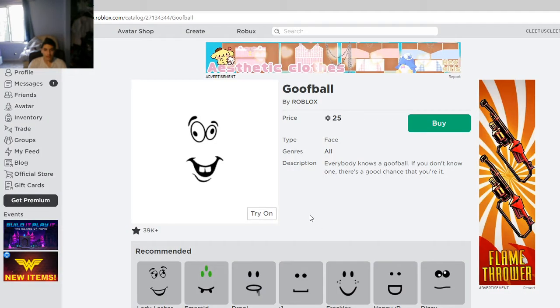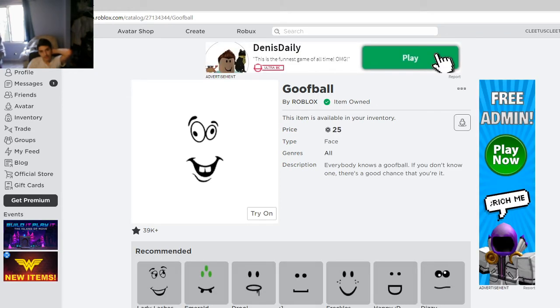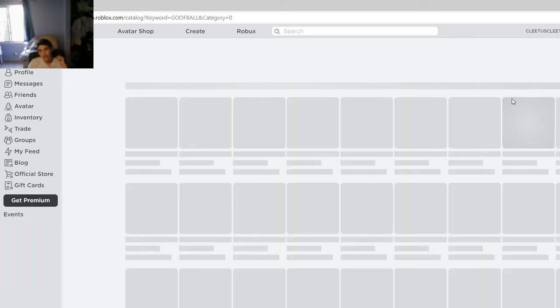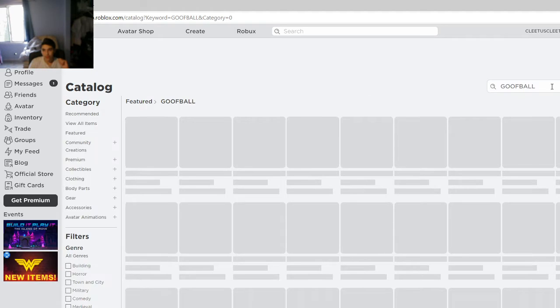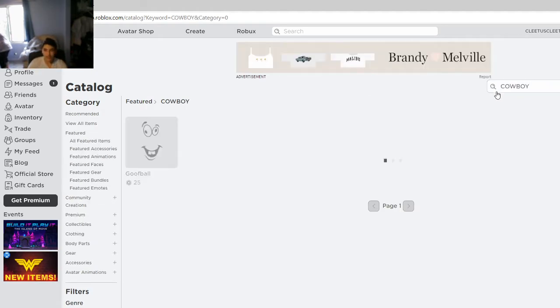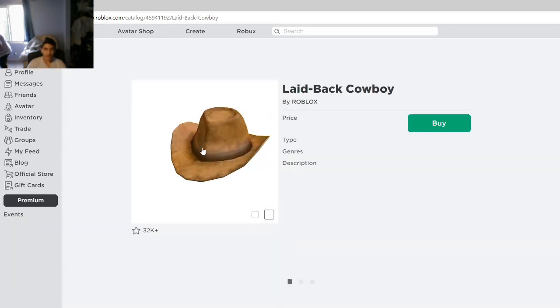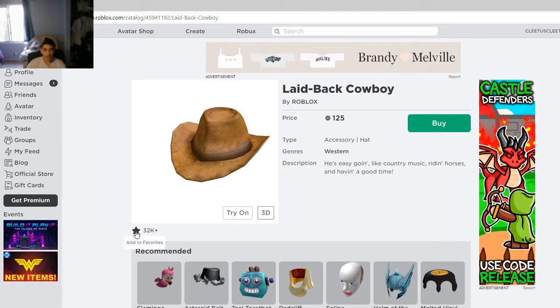Now what I'm going to do is get the cowboy hat, so I have to search right here — cowboy. That's the name of it. And I found this inexpensive one right here. I'm going to get that one.